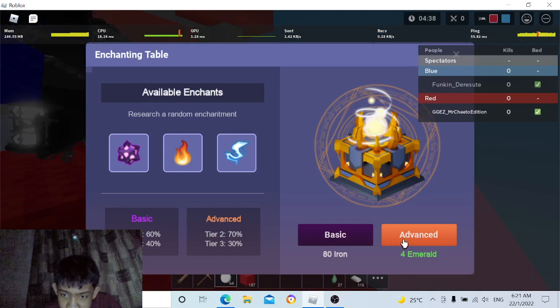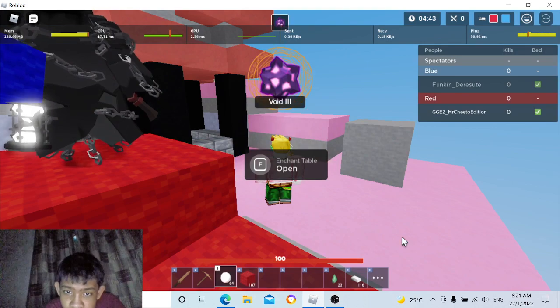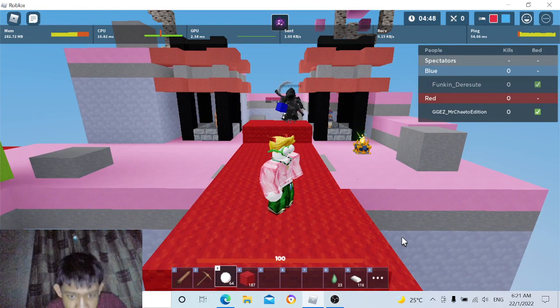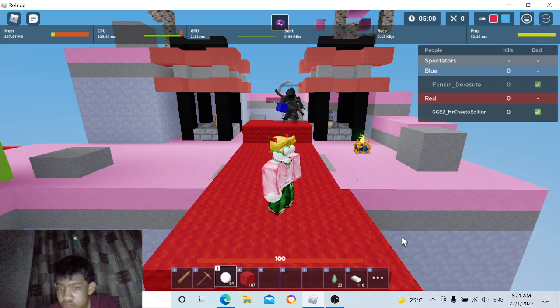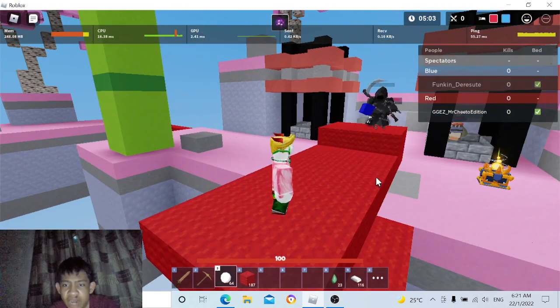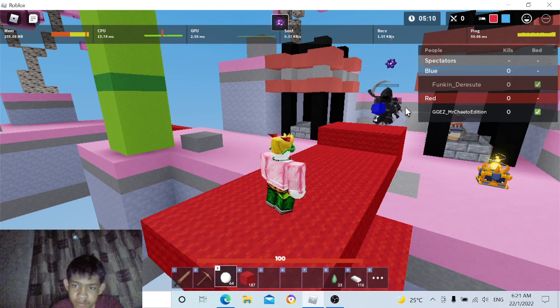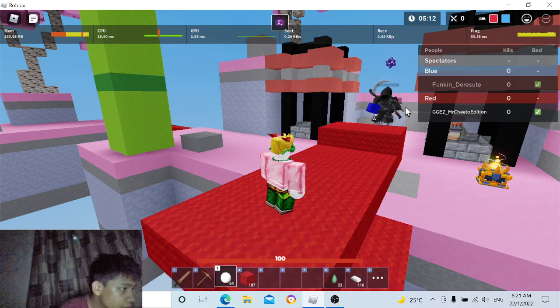If you upgrade your eyeball, you will get a darkened shadow eyeball. Shadow eyeballs do special effects — like this. Okay, there we go. Now we just wait here.